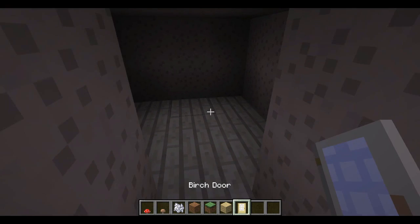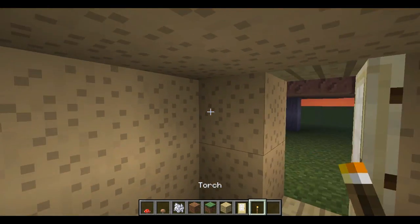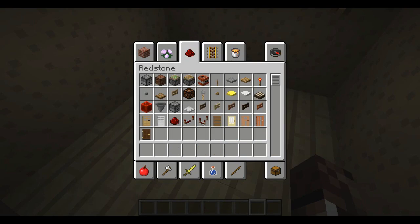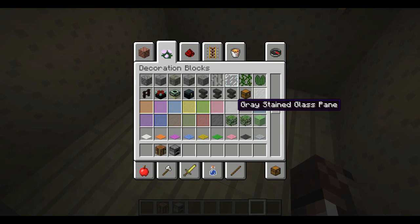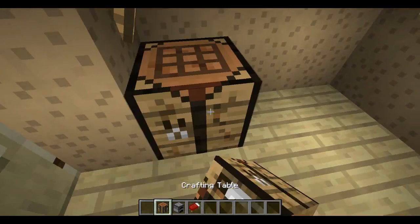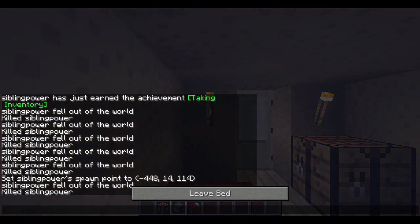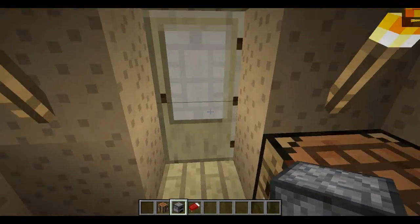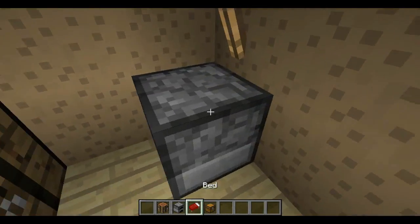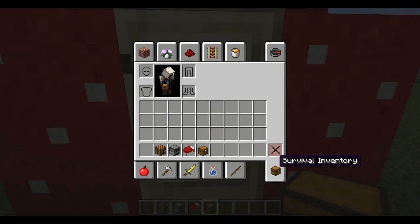As you can see, I am in 1.8, so this does work in 1.8. And then you could just take torches, stick them on the inside, and you have effectively made a mushroom home. You can go ahead and place your crafting table, your furnace, and your bed. You can sleep in the bed, and you wake up in the center of the house. You can even put a chest down in here.